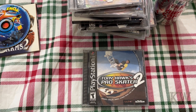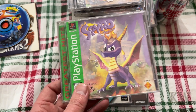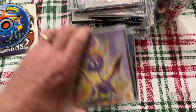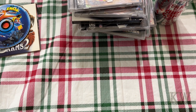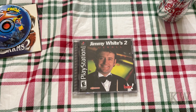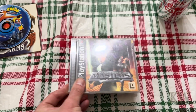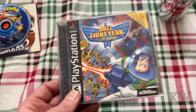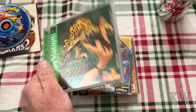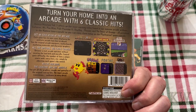Tony Hawk Pro Skater 2. Monopoly. Here's the other Spyro — I knew there was a second version, I bought one and later on found a nicer version. Another Jimmy White 2 Cue Ball. This one is Star Wars Masters. Buzz Lightyear. Tarzan — I think I played this, it's not too bad. Namco Museum Volume 3 — great game.